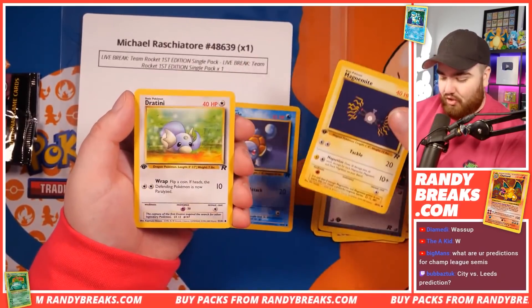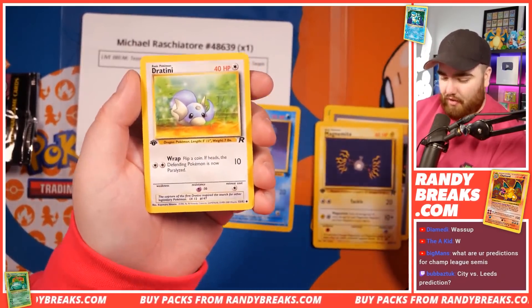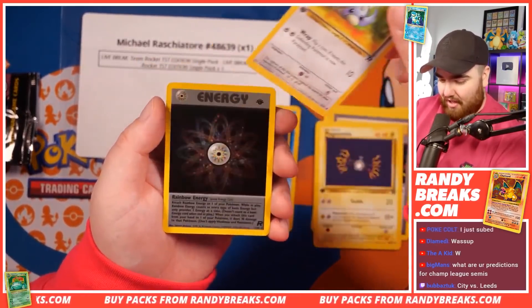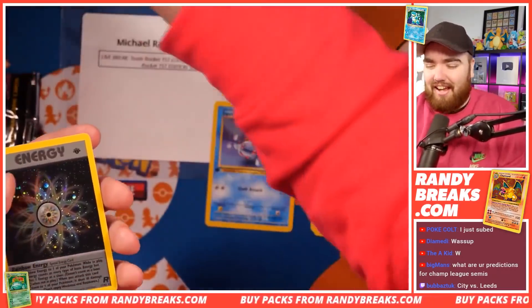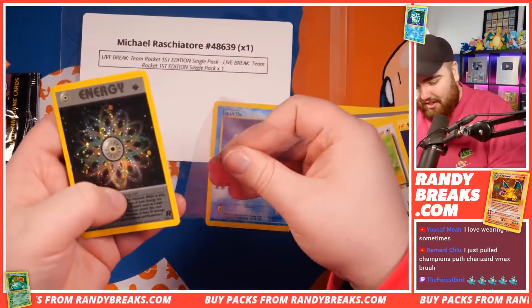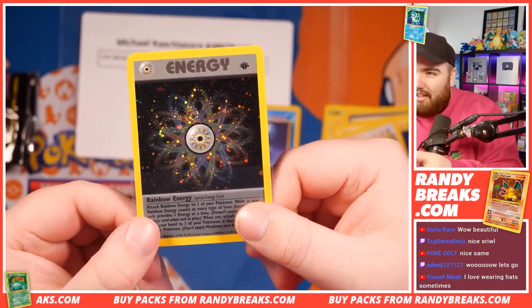We've got Magnemite. That is a great pull. We have Dratini — so cute, man. Here we go, I think it's the next card. Look at how beautiful the energy is. It is an energy card, guys, but it is the Rainbow Energy. Look at the holo fall on this — awesome swirl right there. The galaxy is just mesmerizing.